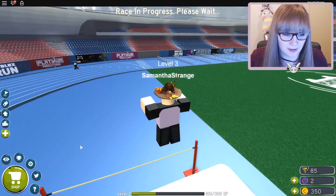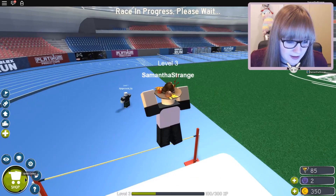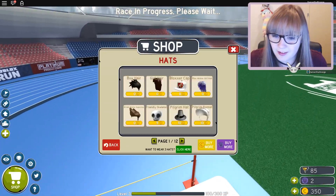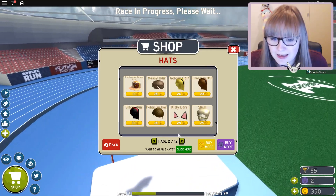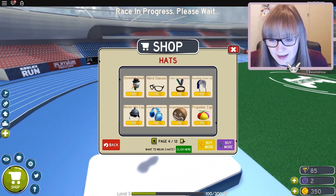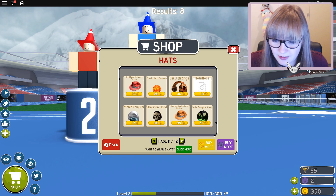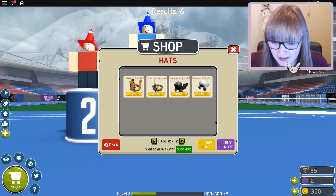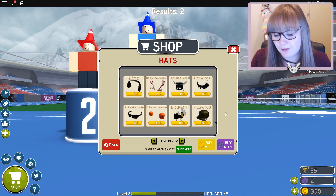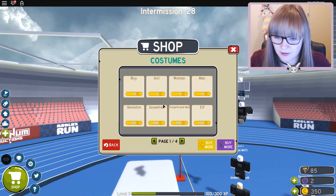I should probably get rid of that hat actually. How do we do that? Bite perks - we don't want to do any of that. Spectate, badges, settings, maybe just in the shop. So hats - I would like to get rid of my hat. How do I just get rid of the one that I have? I have no idea how I'm meant to be doing this. There doesn't seem to be my witch's hat anywhere, so maybe I just need to replace it with another hat. I do have 350 coins.